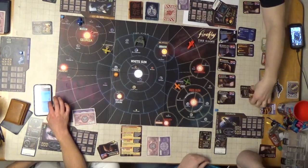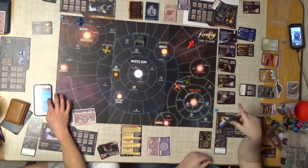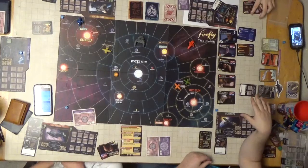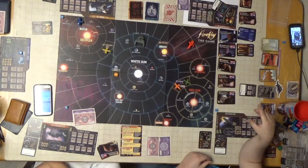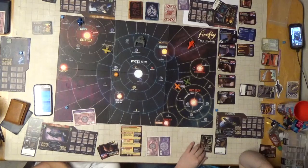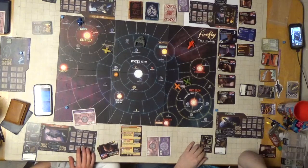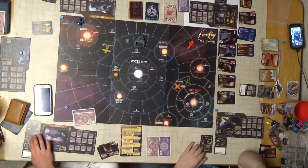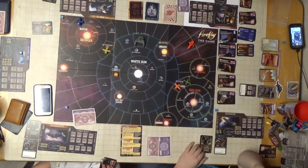I'm going to go ahead and get Yolanda - why not? It's free for me. Normally you would have to pay $300 to hire her. I'm also going to get this ship upgrade for one of my slots - it's called the shiny new state-of-the-art compression coils, and it means I may mosey up to two sectors.